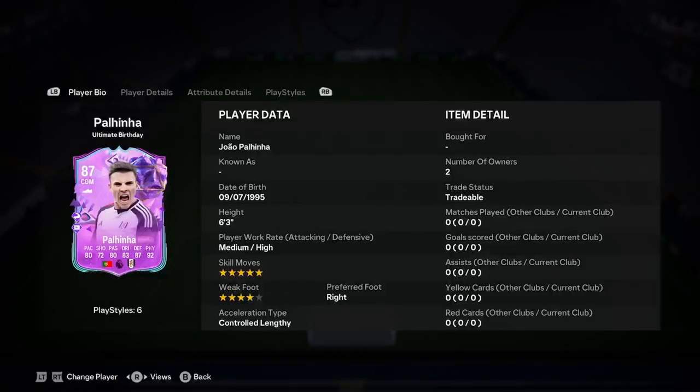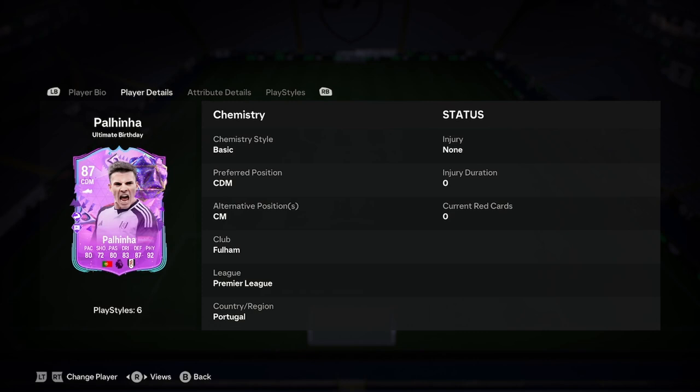Hello boys, it's Adele — we're doing a player analysis on the new João Paulinha Ultimate Birthday card. So let's waste none of your time and jump straight into this. Paulinha's 6 foot 3, medium high, 5 star skill with 4 star weak foot, right foot and controlled lengthy. So not the greatest start, but it is eligible and we can still use it.